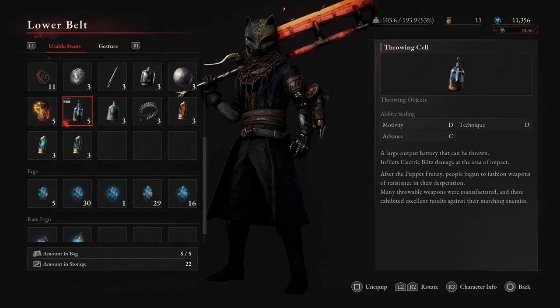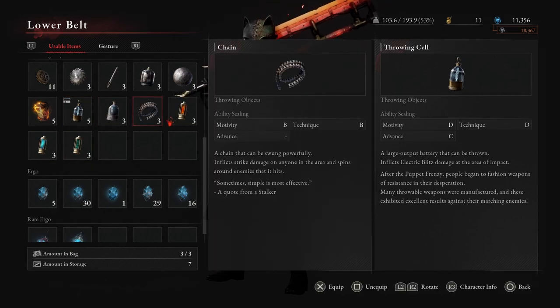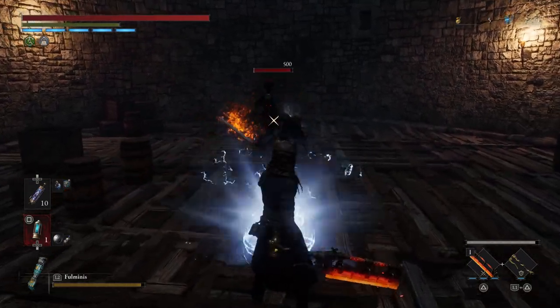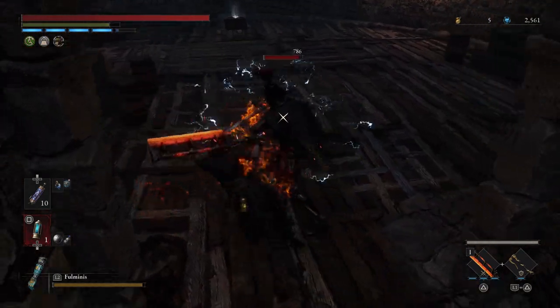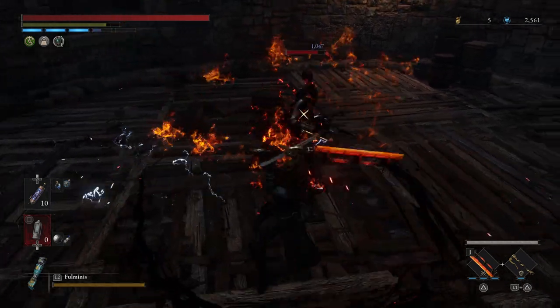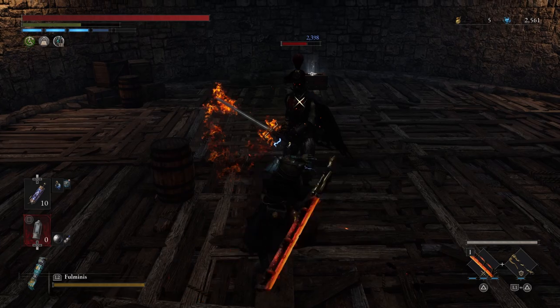The throwables in this game are absolutely busted. We're talking the electric, thermite, acid, shot put — all of them are so good, but especially the electric blitz canisters. Puppets are particularly susceptible to electric damage, which is mostly what you will be fighting early on. But also the electric shock status effect just makes you do more damage against any enemy, so this is always going to be a value throwable regardless of how weak the enemy is to it.